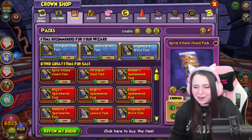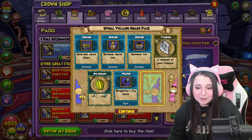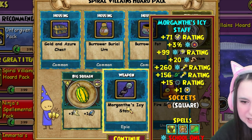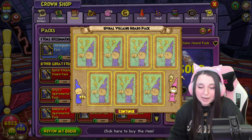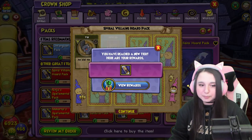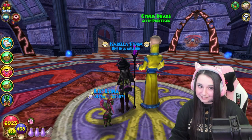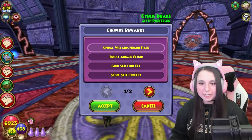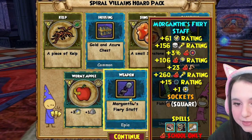We still haven't gotten one mount — not even a one-day! We got the ice wand. Here are the stats for the ice wand — not too bad, but it gives life spells and not too much else. We didn't even get the new pet; we're literally gonna have to go hatch with someone. A bunch of boots — more Morganth boots, more Malister boots. Oh, a free pack! Here is the fire robe again. I have to go clean out my backpack, be right back.